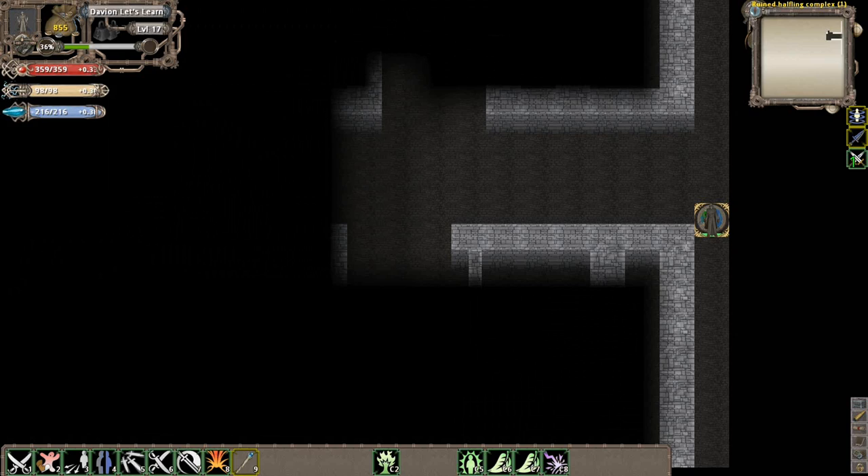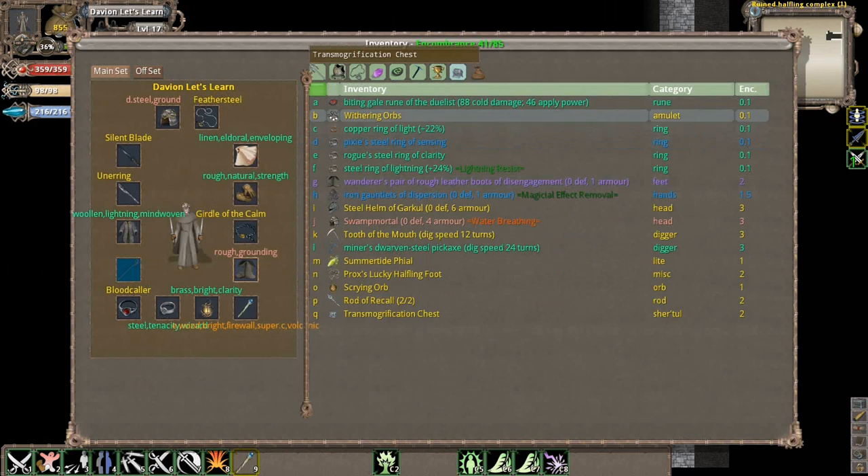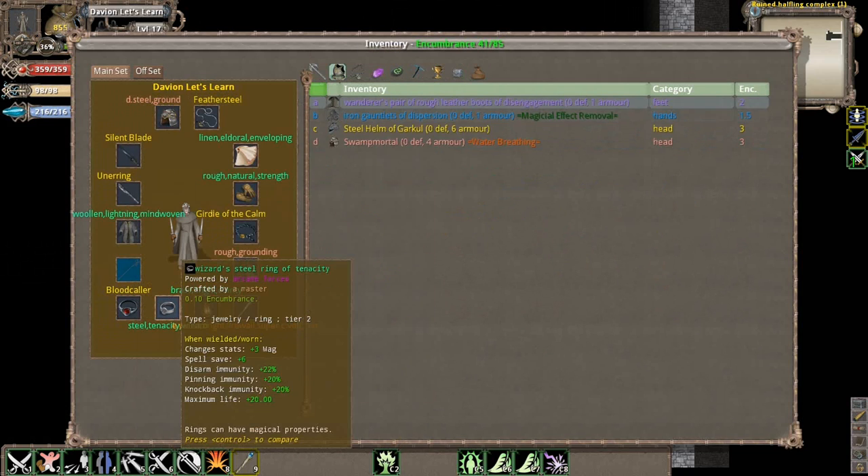Right now we're in the Ruined Halfling Complex, this is right after Lake of the Nure. The Ruined Halfling Complex is an undead-themed dungeon. I'll note that we're keeping on the Wizard of Steel Ring of Tenacity here.